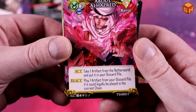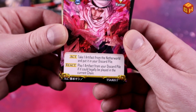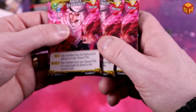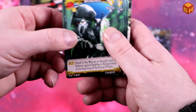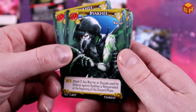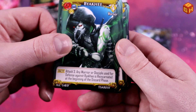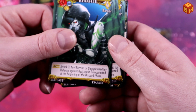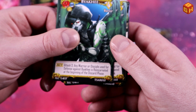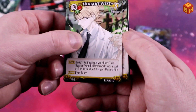Abdul Al-Hazred does things with artifacts, which is a cool mechanism in the game. Then Byakhee costs four, is a warrior with attack three, and any warrior or disciple used for defense against Byakhee is reincarnated at the beginning of the discard phase. There are five of those as well.